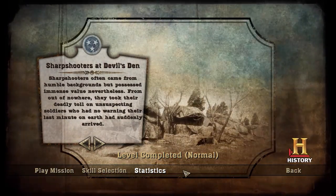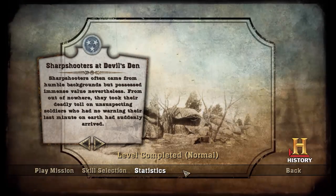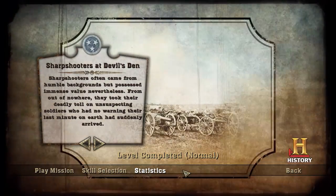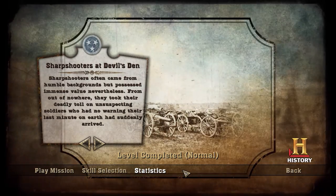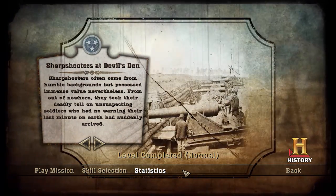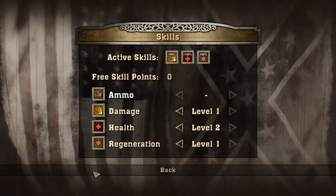Hey folks, Research here again with Level 4 of Civil War Secret Missions by the History Channel. This level is Sharpshooters at Devil's Den. You know what would be fun — what if we had the player snipe for an entire level with Civil War weapons? That sounds like fun. Well, that's what this level is.